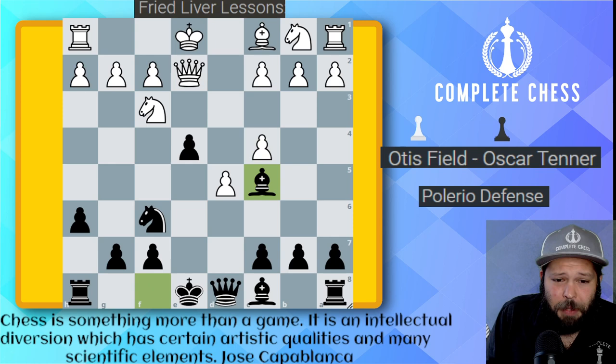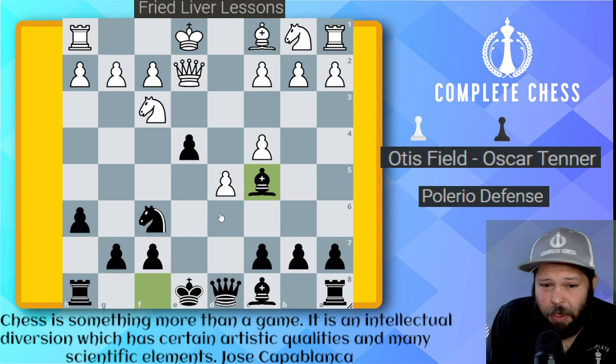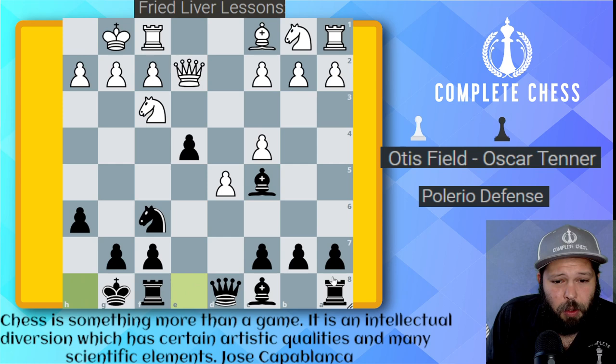Bishop c5 — let's go ahead and keep developing, and of course we're going to try and castle as soon as possible. Bishop d6 is another one of my recommendations I like to play here. Castles, and here we go, castles over here. Now the knight must move — for those who didn't notice, we could not take the knight over here because there was a pin, but now that the king has castled, the knight must move away.